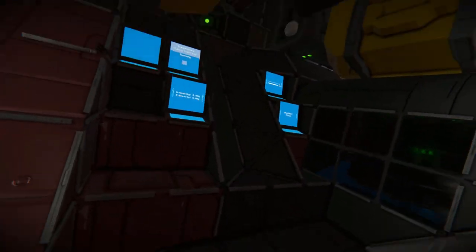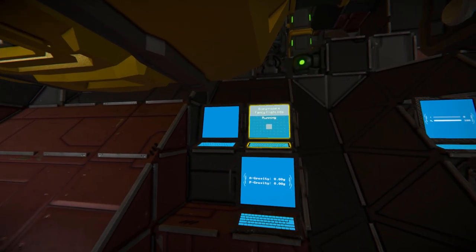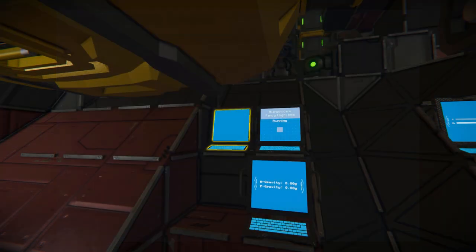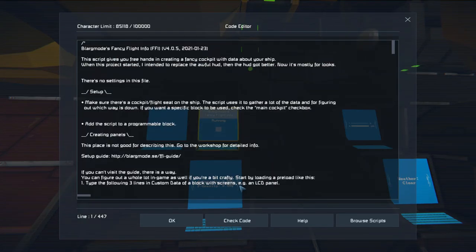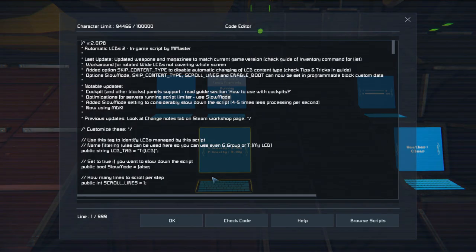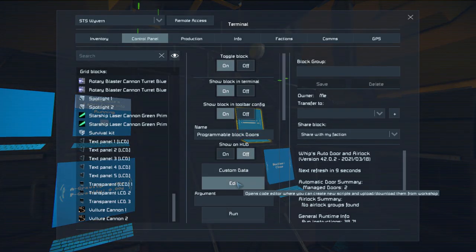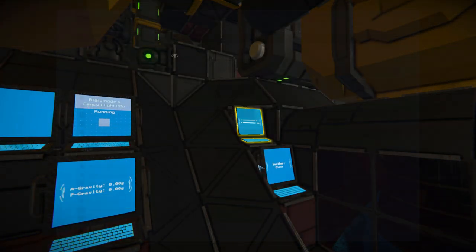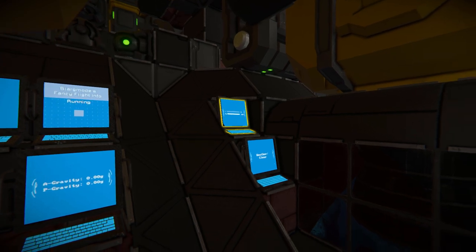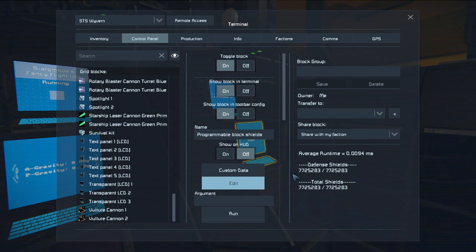Turning around over to this part we've got a bunch of programmable blocks. Starting on the top left is our automatic LCD screen script. Next to it is the Plugged Fancy Flight script. Below that is another automatic LCD screen script. On the right hand side the top one is the Whip's Auto Door and Airlock script — we do have a small airlock towards the front to keep the cockpit oxygenated. Just below that is our shield HUD script for the shield mod.